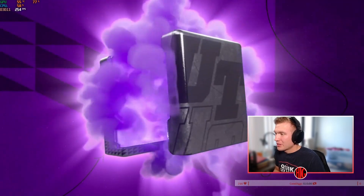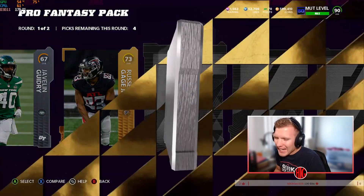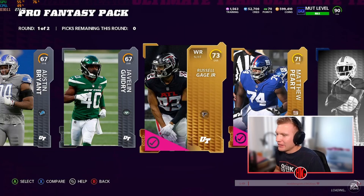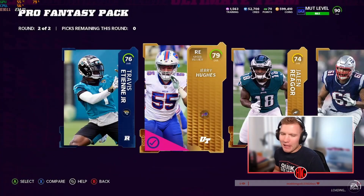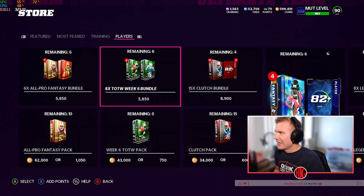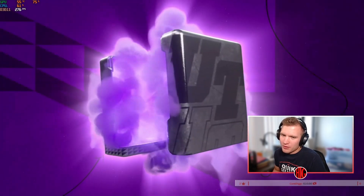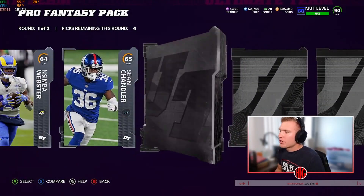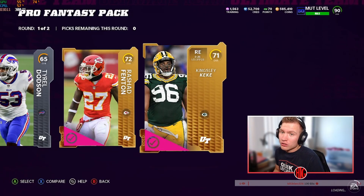I am so hyped for Justin Herbert. I hate that he was an LTD — they do that on purpose because they know we want another Hot Route Master QB and they just don't care. They know we're gonna open packs and they're just gonna keep that money pouring in. But I ain't buying a bundle — not happening. I'm gonna save my money for maybe Most Feared or some special offers. These Pro Fantasy packs are decent sometimes.